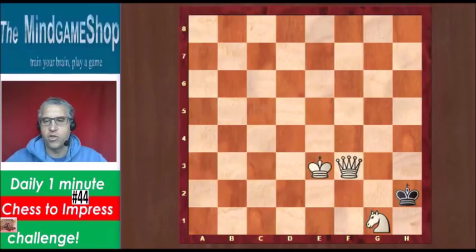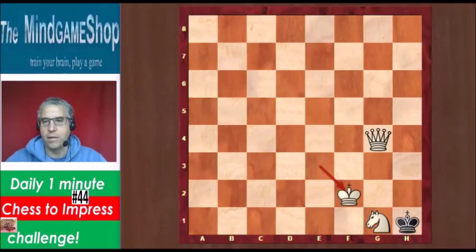Mate in 3 is not so difficult. For example, Qg4, then the king has to go to h1, you bring the king closer, then Kh2 is the only move, and you have several checkmate moves — but that's mate in 3.